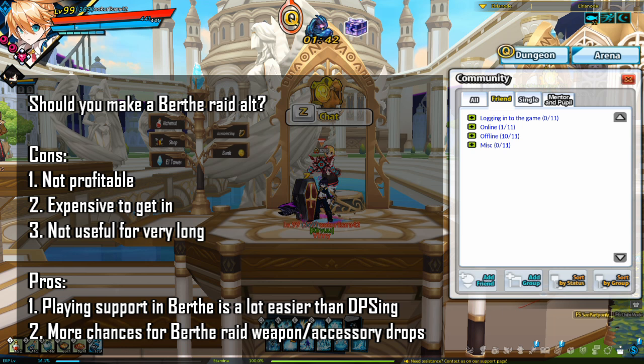The first thing I want to address is: should you be making a Birth Rate alt to begin with? Unlike Rosarate alts, you don't need to make a Birth Rate alt for a few reasons. Birth Rate is less profitable than SDs. People only run Birth Rate for the weapon, accessories, the title Black and White, and/or to evolve their VOS. Unlike Rosarate, you are not getting profit by making a Birth Rate alt. Birth Rate is a lot harder to get into than Rosarate — you can pretty much hit 332.5k CP for free for Rosarate, but to hit 1.42 mil CP for Birth Rate, it requires around 3 billion ED.